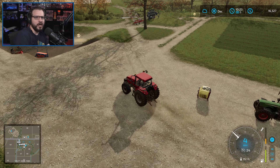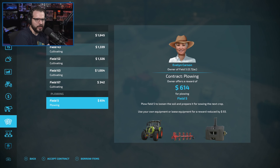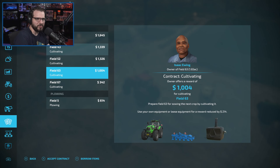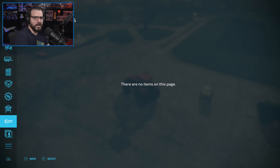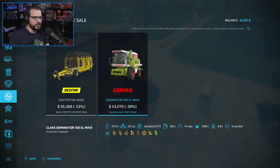Other than that, no contracts right now that are worth picking up, at least not worth picking up in my mind. I don't like these cultivating contracts really all that much, and the plowing one I don't like either. I was looking at the used equipment and there is a piece of used equipment here that I was tempted to pick up.